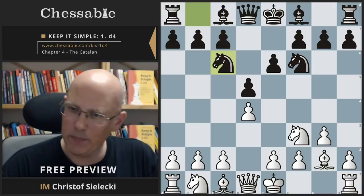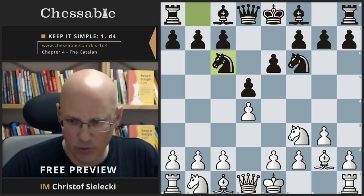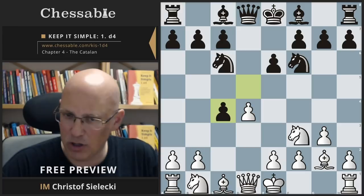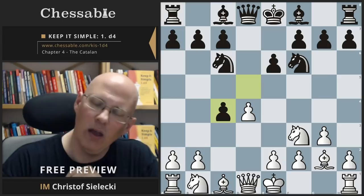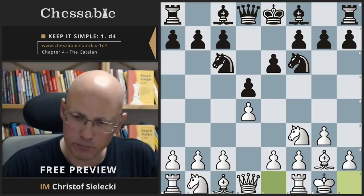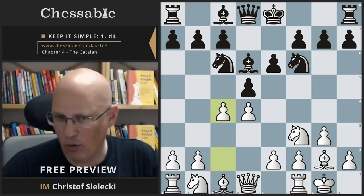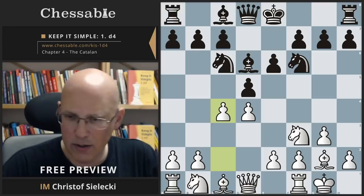There are many ways for black to transpose outside this chapter via c5, b5, and b6. One other line worth checking is knight to c6, which looks odd but is seen sometimes, particularly at club level. The important thing to remember here is that we castle first, as we usually do. If we accidentally played c4 here, black has the option to capture, which leads into one of those sharp gambit-style lines. So we simply castle as we usually do, and now black will probably play bishop e7 or bishop d6.